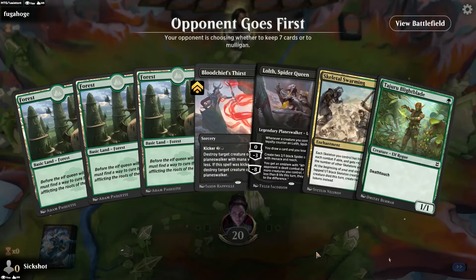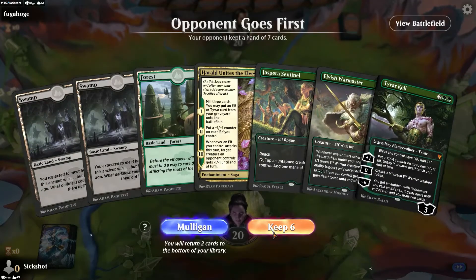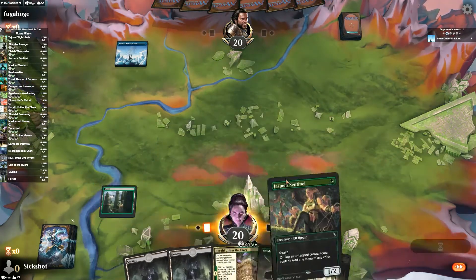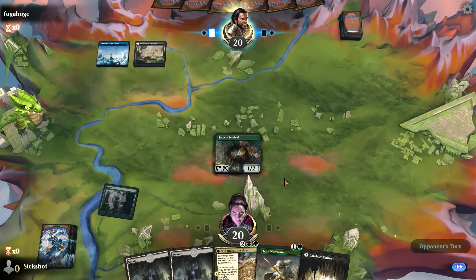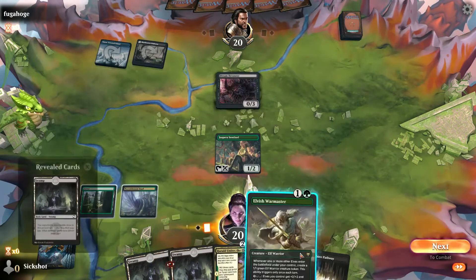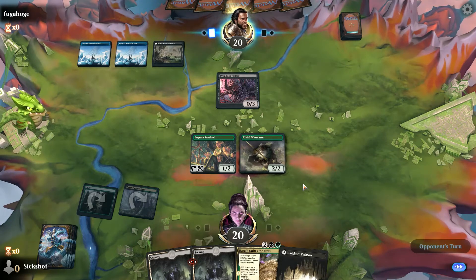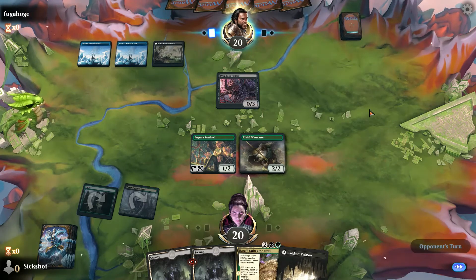First match: no black in the opening hand so I throw it back, keep the next hand. Opponent is Dimir — I'll play Unite the Elves next turn, assuming they don't counter it since they'll probably want to foretell their own cards.